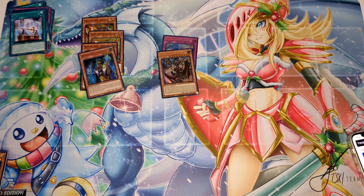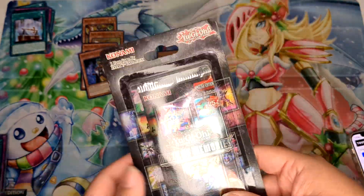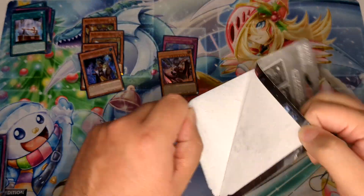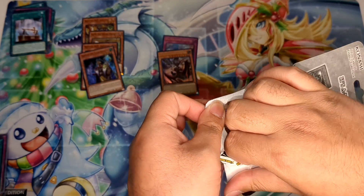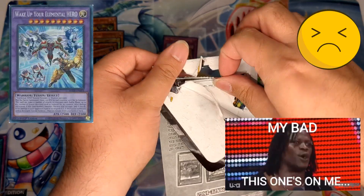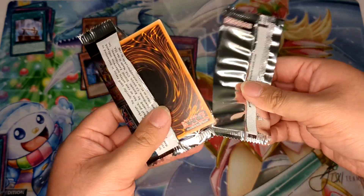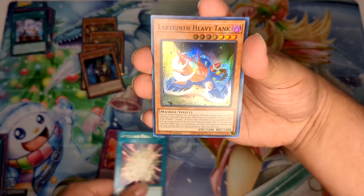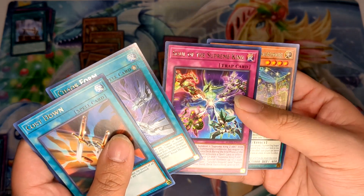Next is Maze of Memories — I couldn't find enough packs or blisters anywhere locally. I do have another blister but I want to keep it sealed in the collection, so we're just doing one pack. I've opened enough of this set already, chasing the QCR Armed Neos. Photon Hypernova was the last set where they did Starlight Rares. Maze of Memories was kind of underwhelming, but personally I liked the set — Time to Stand Up, Overload Fusion, Labyrinth Heavy Tank, Cost Down, Chaos Form, Soul of the Supreme King.